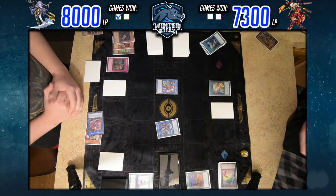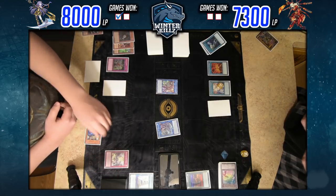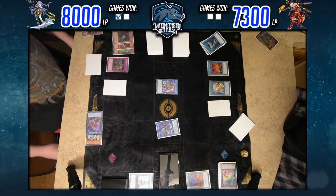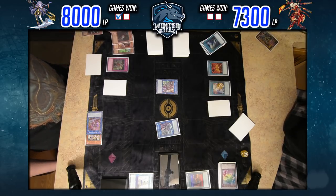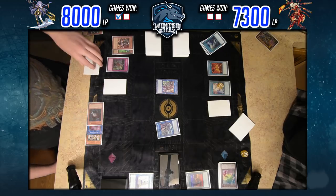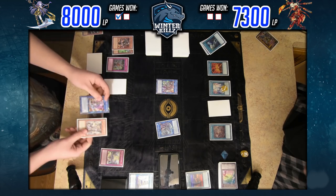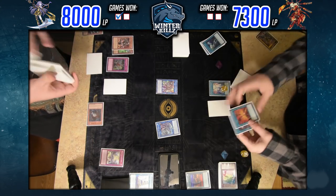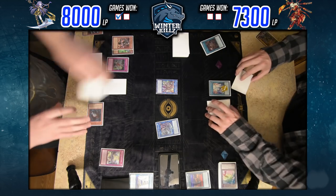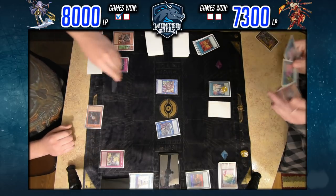He's still under Gozen Match, so that's a big pain in his side because he cannot get rid of Shizuku unless he clears Afterburner. He uses Afterburner to try to clear Longirsu, and I respond with Orchestrated Core. He makes a bit of a misplay here — he changed Widow Anchor to target Longirsu expecting it to be targetable, but he forgot it's the Orchestrated Core that is preventing it from being targeted.